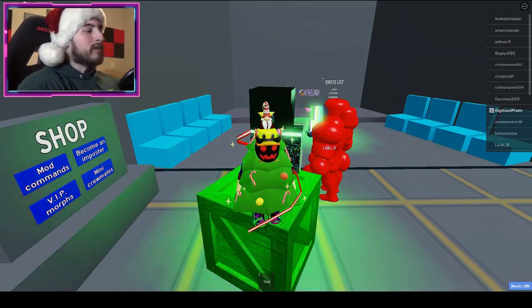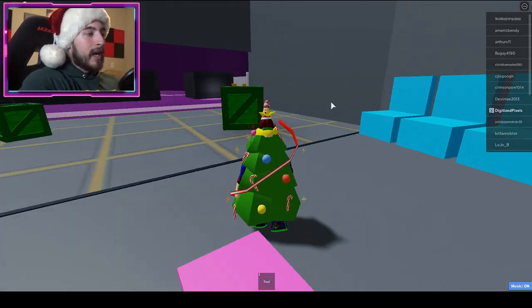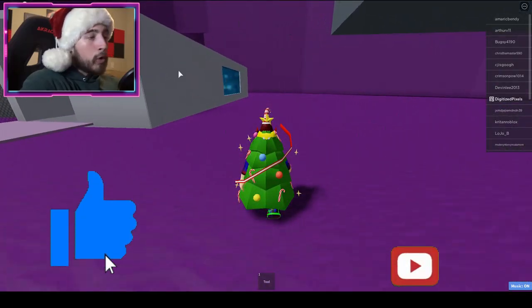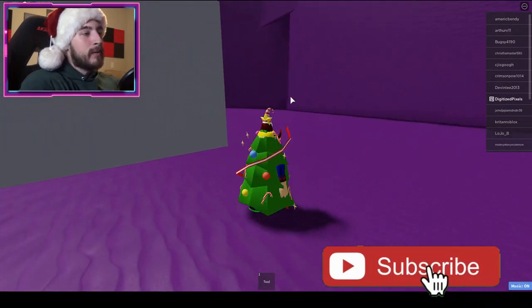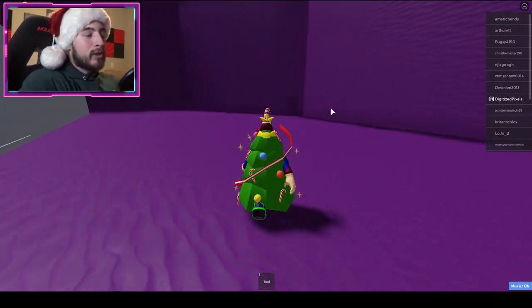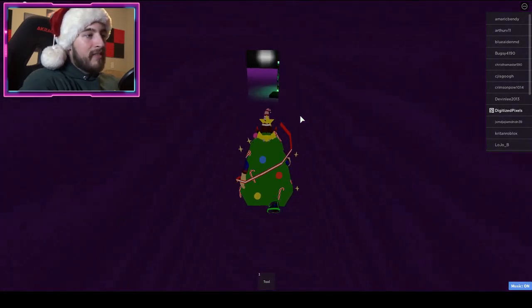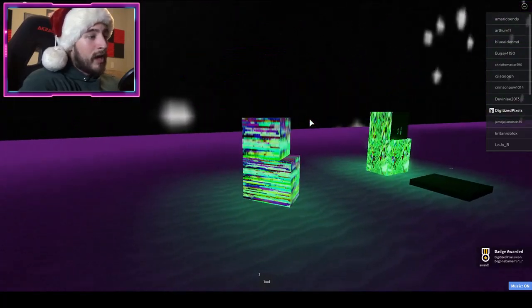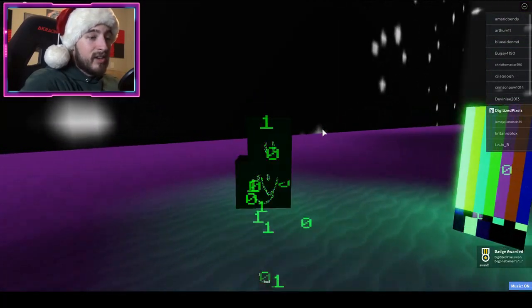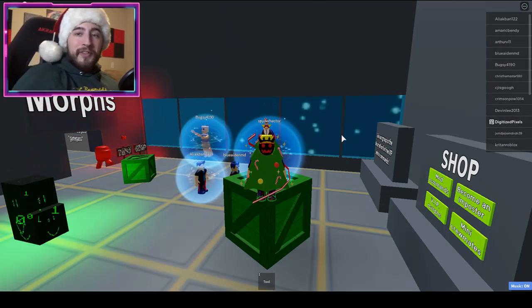The last badge is called 'Dot Dot Dot,' and this one is also in Polus. Go over to the right — don't go into the building like last time, but head to the back side of the building. You'll see what looks like a doorway; go through the wall and right there is the Dot Dot Dot badge. I don't know what this thing is, but it is terrifying — and I also love it.